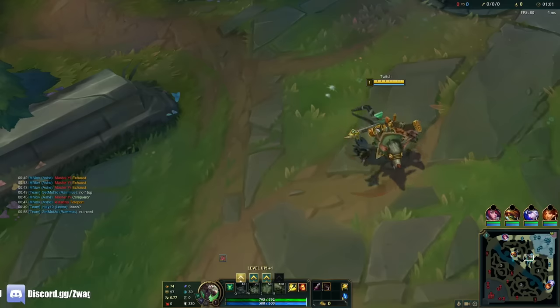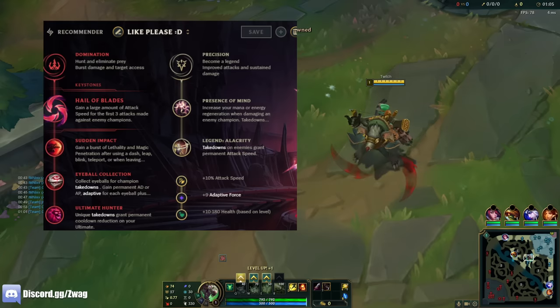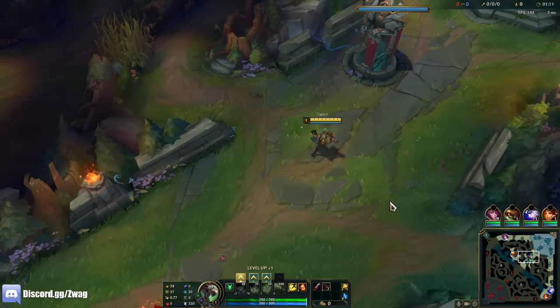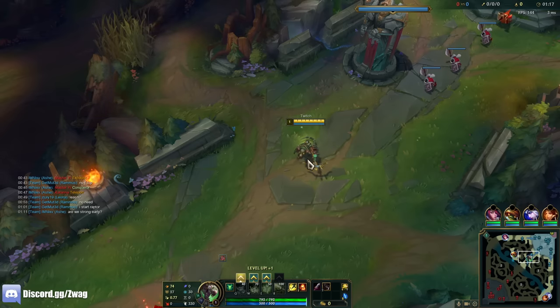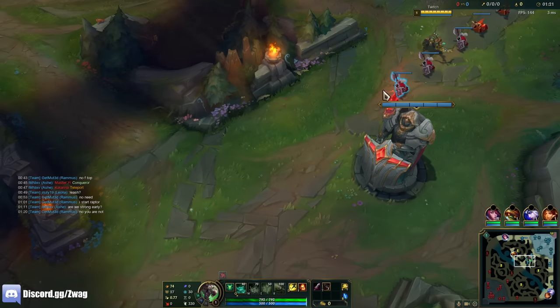Alright everybody, welcome back to another video. Today we're playing some Twitch in the mid lane. We're running Hail Blades, Sudden Impact, Eyeball, Ultimate Hunter, Presence of Mind, and Alacrity. We're going to do a Twitch build where we throw in some Lethality with a Hex Plate so we can get our ult cooldown as low as possible. Combined with Ultimate Hunter, we'll do a lot of damage and be able to spray and pray a lot this game.